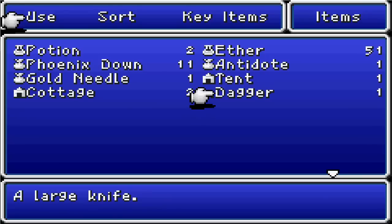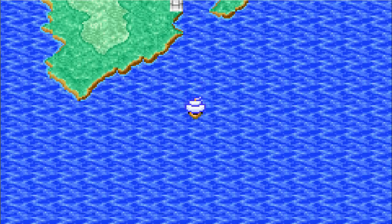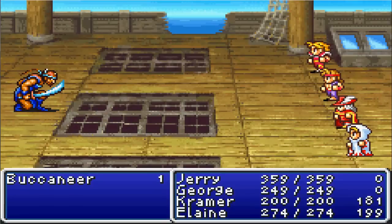I went ahead and picked up 50 ethers because I like to have a lot. I forgot to sell this dagger. I did find out you can pick up Phoenix Downs also in Provoke, so I picked up 10 of those. I just feel like showing that off. Alright, let's make our journey to the next part of the game. Let's sail along.